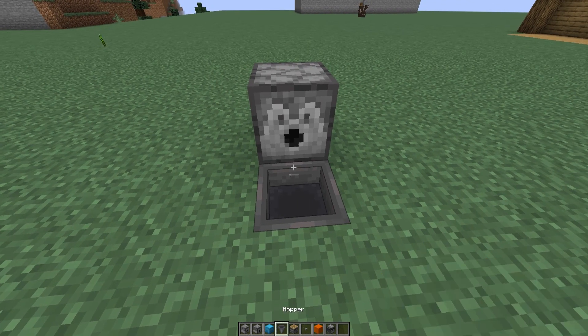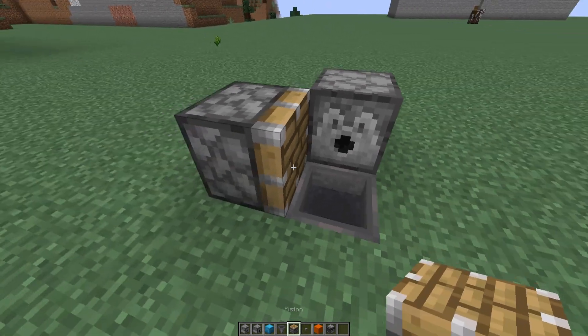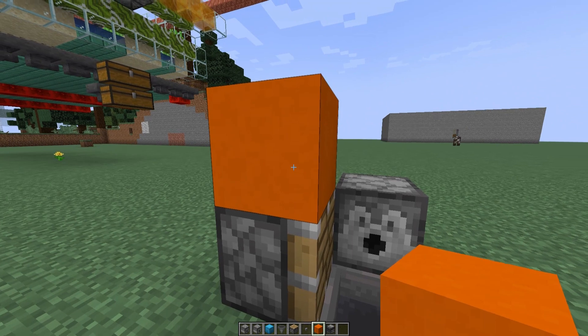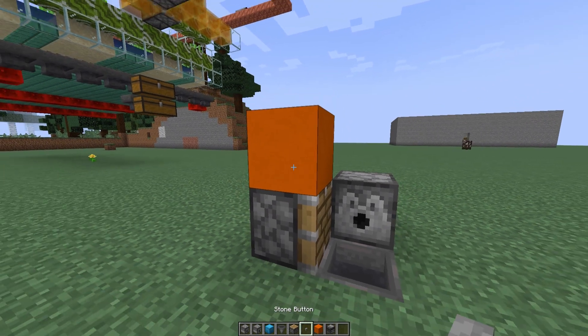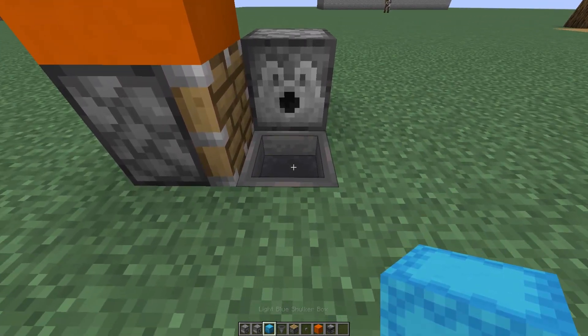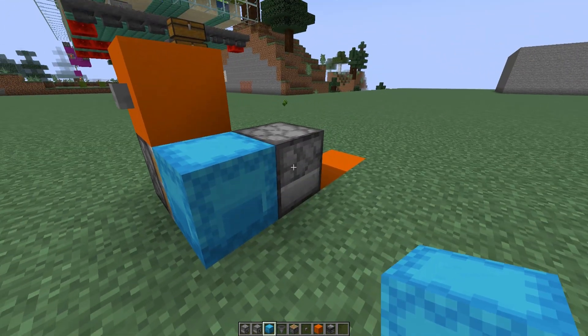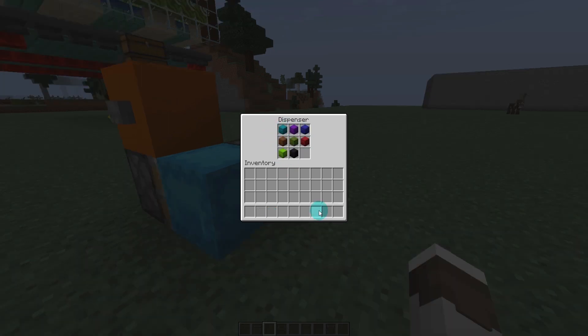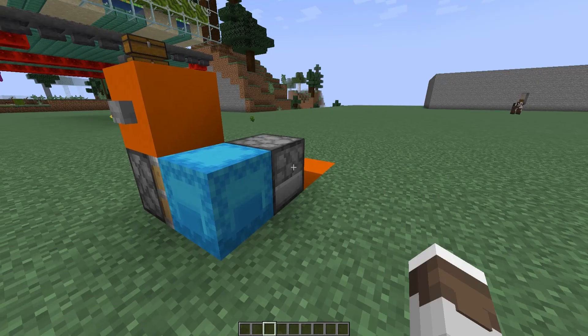Now go ahead and place a piston on either side — left or right, it's up to you. A block on top of that; this block will be visible so you can use whatever block you want. Then we want a button there. Now place one shulker box here like that, then fill up the dispenser with eight other shulker boxes, leaving one spot empty. Now that this is filled up you have a fully working system.